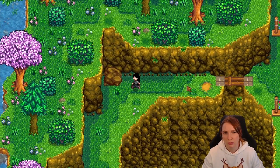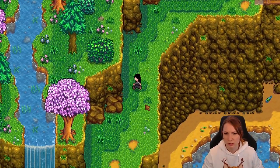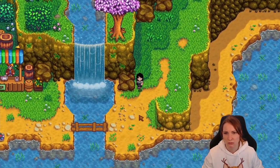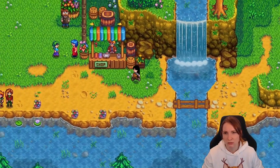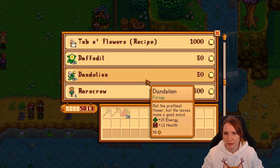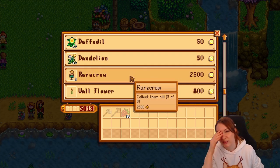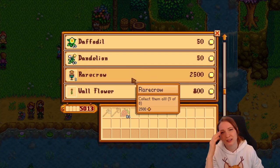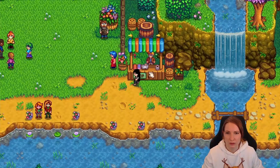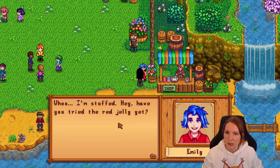I thought maybe you had to go to the woods and then go across the bridge. This feels new though — it's cute. Do you have anything interesting for me? Top of flowers. The rear crow — they are nice, but for me not worth it right now. I don't have much money.